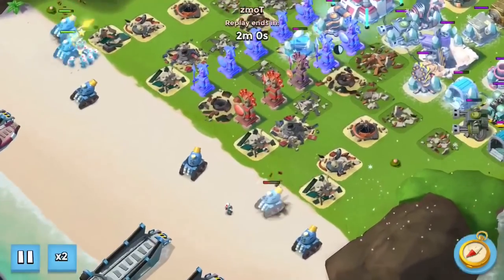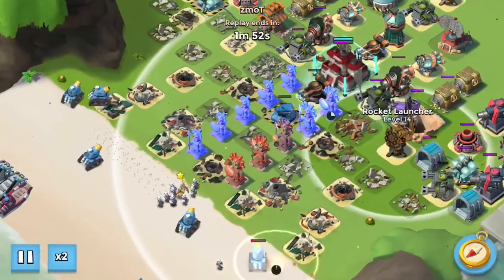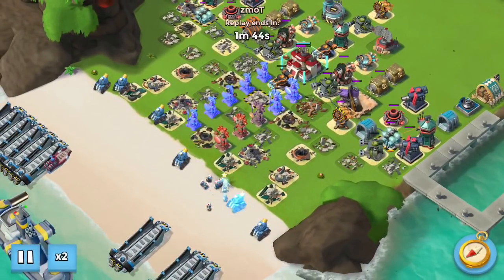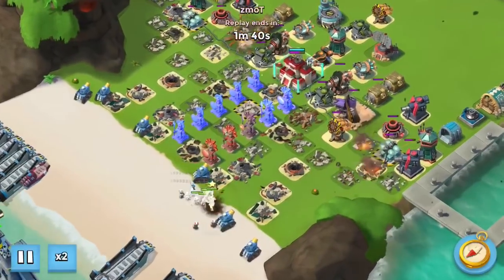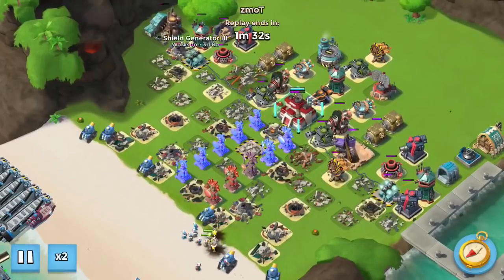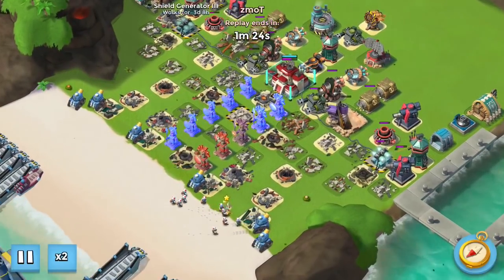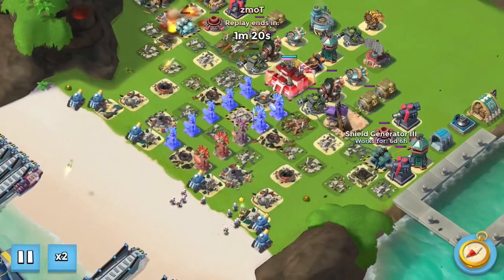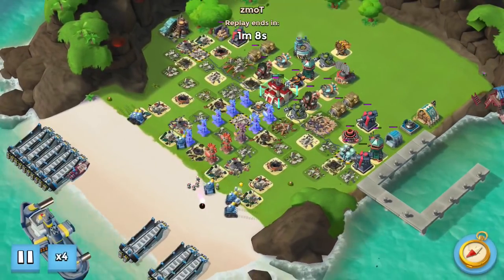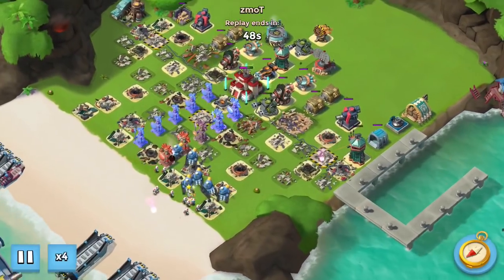I almost lost this right-side rainmaker — had to use a cryo bomb there. Then it's just shock. I think I used three or four shocks alone on that shock blaster. After that it's just a matter of waiting, because eventually we've got two rainmakers on the left-hand side targeting that shield generator. We just need it to go down so we can swing back over to the right-hand side. That's how I've been doing the double-sided drop against high, high-level bases.